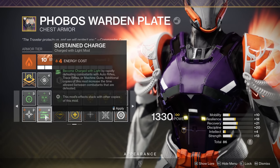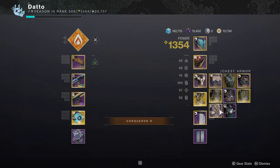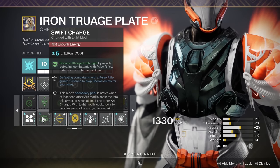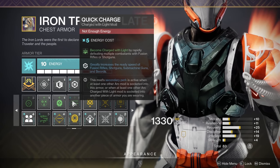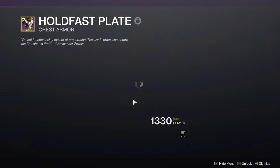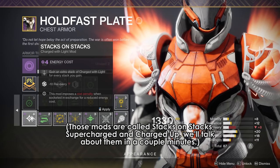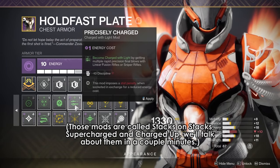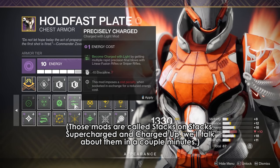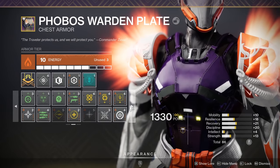These supplementary charge mods include Sustained Charge (Solar), Blast Radius (Solar), Swift Charge or Quick Charge (both Arc), and Precisely Charged or Precision Charge (both Void). I would probably sway more towards the mods that work with primary weapons, but you can technically use any of them. You could also bolster this with mods that give you multiple stacks of charge or let you hold more total charge to keep dealing high amounts of damage for longer. I personally wouldn't go too overboard on that for this build though, as I don't think it's very necessary.